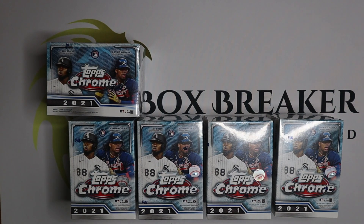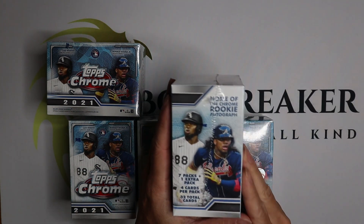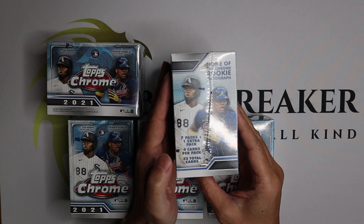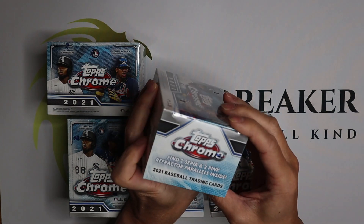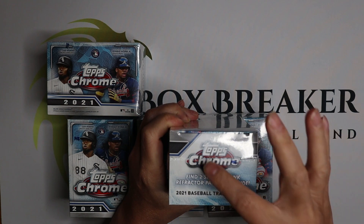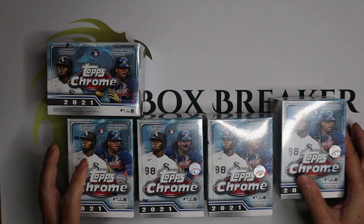Hey everyone, hope you all have a great day. For today I am breaking five blaster boxes of the 2021 Topps Chrome Baseball. Each box contains eight packs, four cards per pack, 32 cards total. You might get a rookie auto, it's not guaranteed, and you get two sepia and two pink refractive parallels — four parallels per box guaranteed.